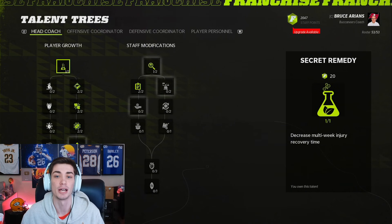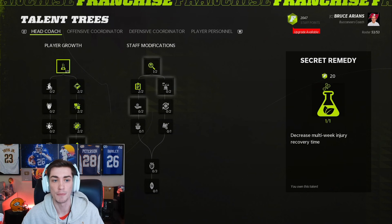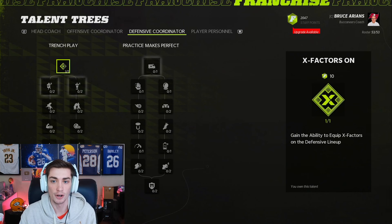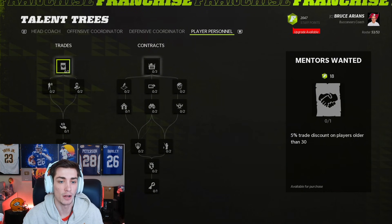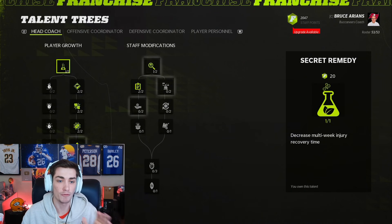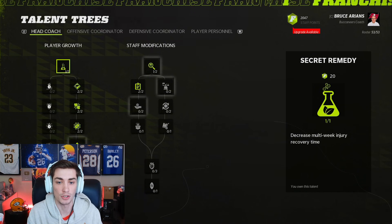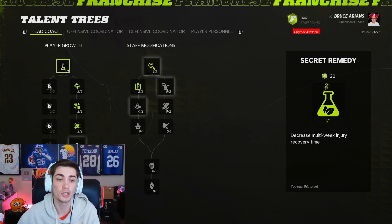It's like NCAA 14 in some ways, but there's a lot more depth here — going from head coach to offensive coordinator, defensive coordinator, player personnel, a bunch of different trees you can go down, a bunch of different branches as well. We're going to highlight every different ability here and talk to you guys about some things you might want to think about before you start your franchise and as you go throughout it.